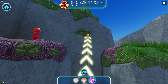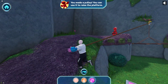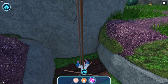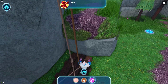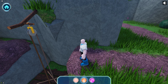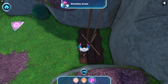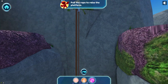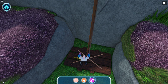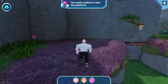To make a pulley, you need to — you made a pulley! You can use it to raise the platform. Keep walking to throw the rope and raise the platform. Stretchy arms! Pull the rope to raise the platform. That's it! You used the pulley to raise the platform.